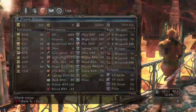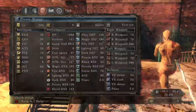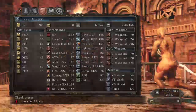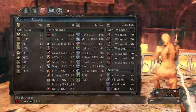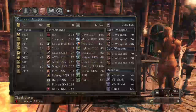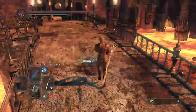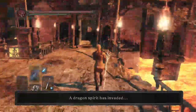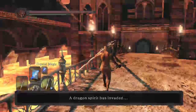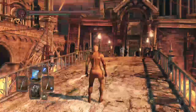The stats are 39 vigor, 26 endurance, 22 vitality - which you really don't need because you're only carrying a sword. 26 attunement which you don't need, 19 strength, 45 dex, 8 adaptability, 60 intelligence, and 14 faith. You really only need health, endurance, intelligence, and dexterity.